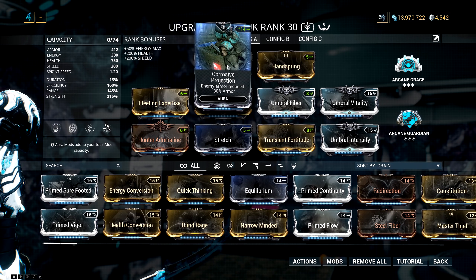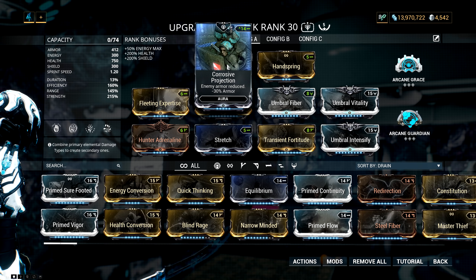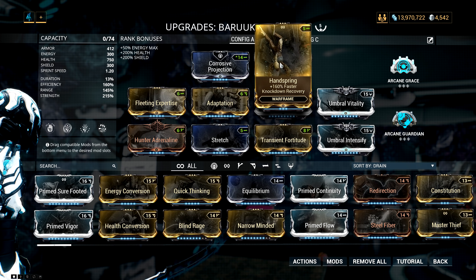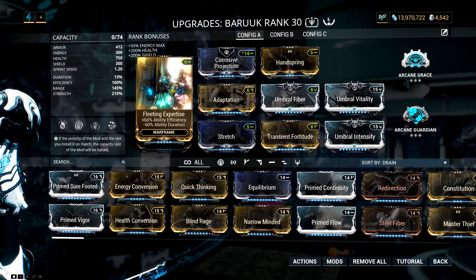To quickly recap: the Aura I'm using is Corrosive Projection, which is pretty big for Desert Wind — it reduces enemy armor and makes it far more effective. Then I have Handspring, because I use Desert Wind and melee a lot, so I like to have knockdown recovery for when I inevitably get too close to a Heavy Gunner or Bombard and get knocked down, so I can spring right back up.